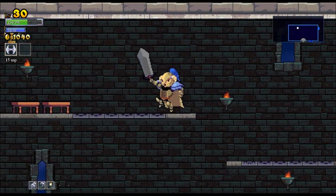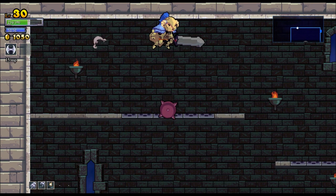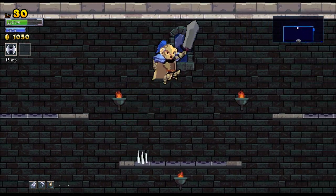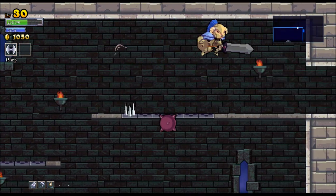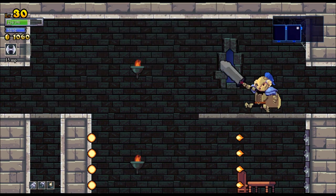I found that this game got a little bit easier once I unlocked the abilities to double jump and dash, so it definitely seems like once you start to get these abilities — and I'm sure there's more in the future that I don't have yet — it's going to make the playthrough just a tad bit easier.